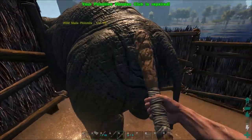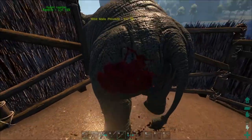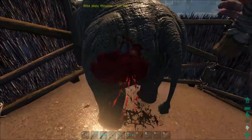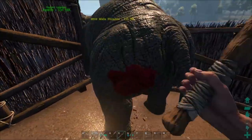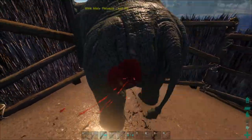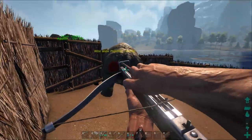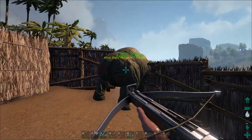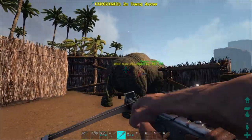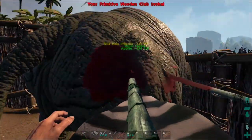Let's beat him with the club and see how this goes. For some reason I've just been using the club because it's been sitting in my inventory slot. I don't think he's gonna go down with the club though — I've got arrows. This cage was pretty effective, not gonna lie. This thatch wall is holding this guy in. These guys are really annoying to try and run down.